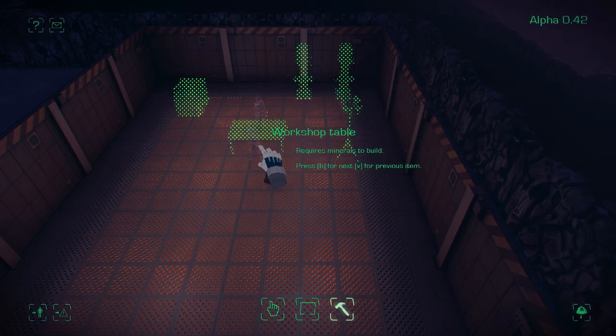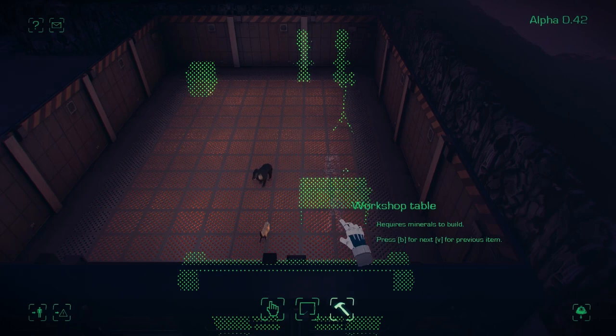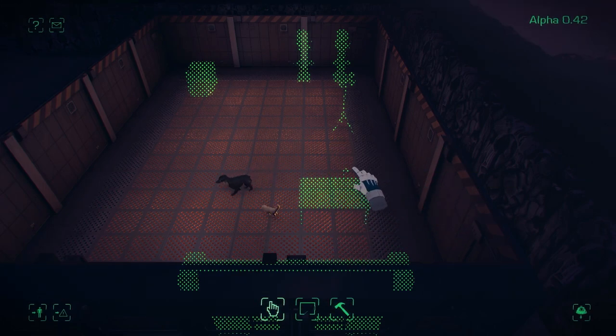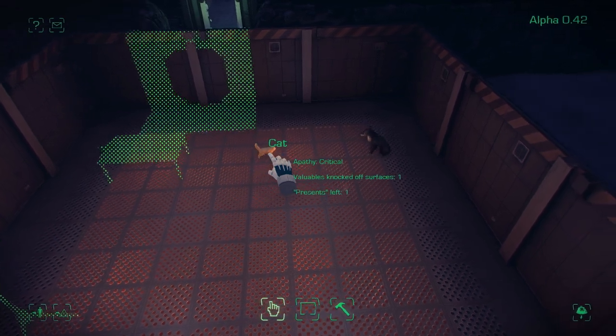Hold control if you want to get the OCD layout mode. You can also click and drag if you want to rotate things, and hold control when you're dragging to get things on 90 degree angles.